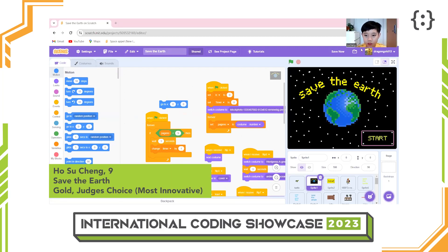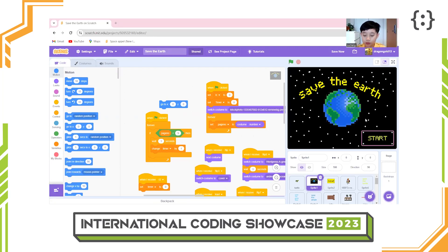Hello everyone, my name is Xu Cheng and I am from Singapore. I am here to show you my International Coding Showcase project. By this project, I wish to raise the awareness of climate change, global warming and pollution.